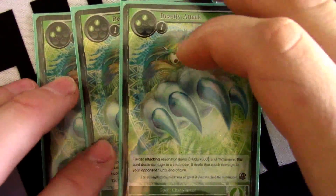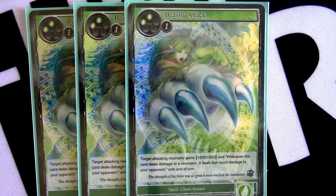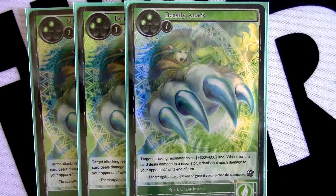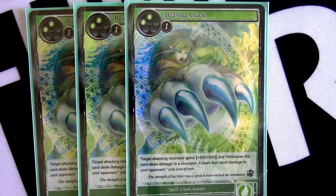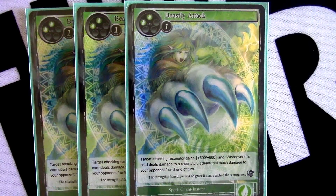Lastly, we have three Beastly Attack which gives plus 600/plus 600, and it's again super relevant because it can make Prisha a 19/19 that, even if blocked, is going to be dealing damage to your opponent. It's instant speed — that's why I prefer this version. I was playing against Mick and he was using a Dalatino 1.0 deck using a chant-speed bounce on my guys, which felt really bad. Instant speed battle tricks are always better than their chant-speed counterparts because it makes your opponent's options more awkward — you're not holding up a big neon sign saying 'I'm going to use this spell to kill your guy,' giving them a window to use a counter spell.